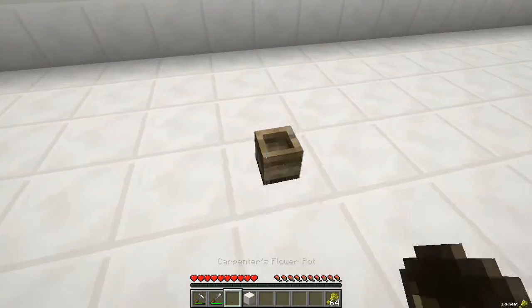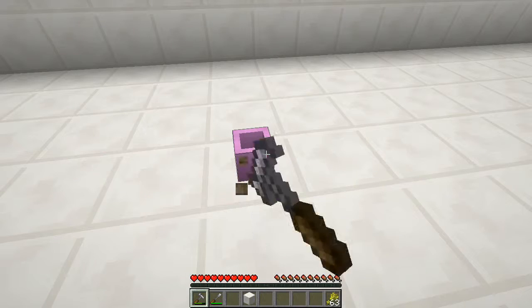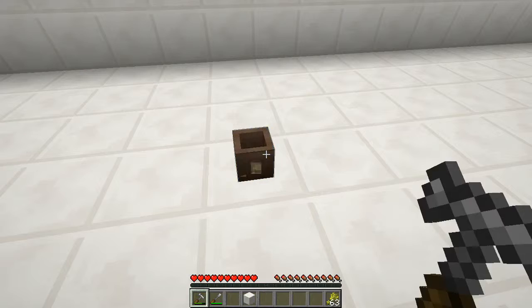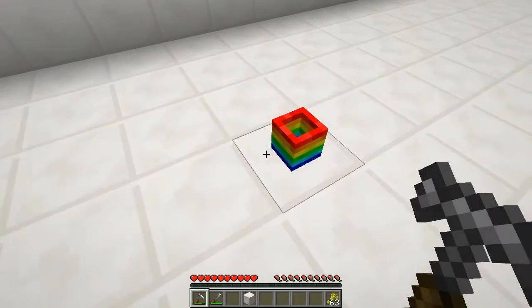Next is the carpenter's flower pot. Place it on the ground — you can color it any way you want. Right clicking on it changes it through some interesting patterns. There are quite a few actually, and it really looks cool.